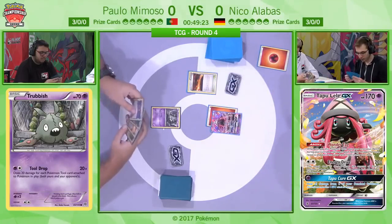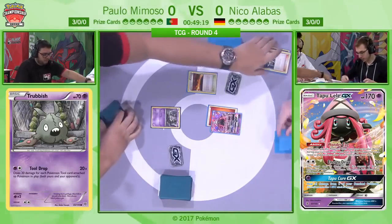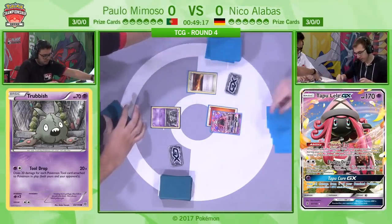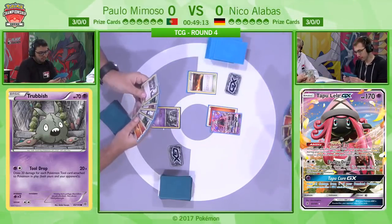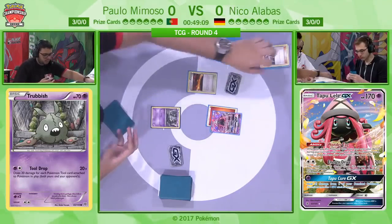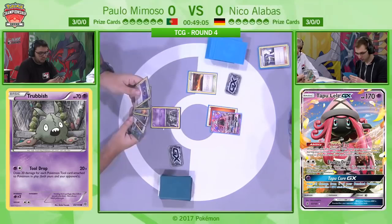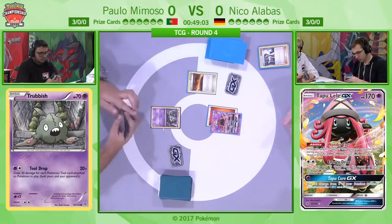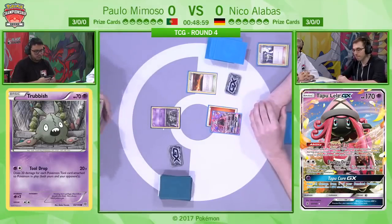Looks like it's an attachment to the Tapu Lele. But we have to bear in mind that Fire archetypes are able to get so many energy into play no matter what, so it's not really too detrimental here. With things like Blacksmith, Volcanion, and Power Heater, he's got a couple of energy in the discard which you need. He had to get rid of a whole bunch of supporters, but in Expanded we've got Versus Seeker to get them back.